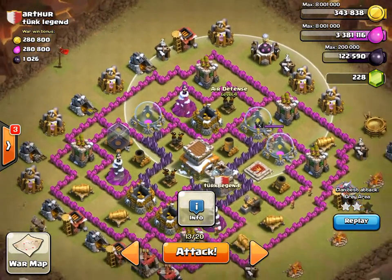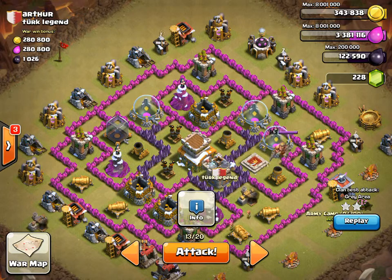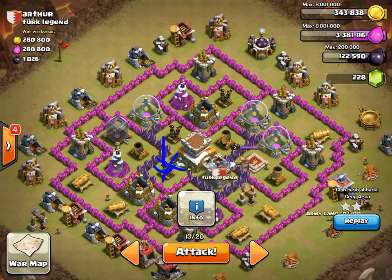What you're going to do for this attack is drop your 3 lightning spells on this air defense and take it out, because it's the highest level. You just want to get rid of that one first.